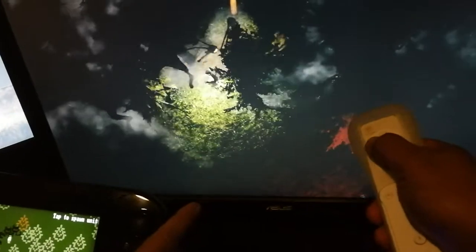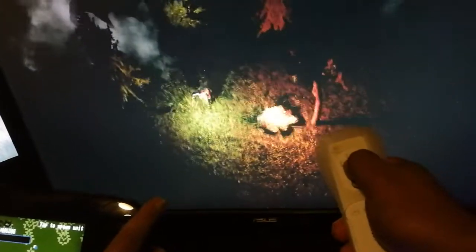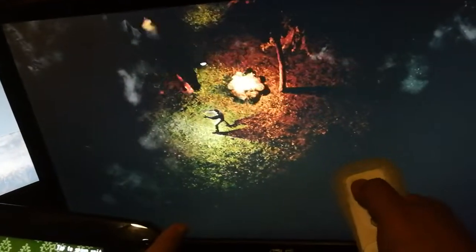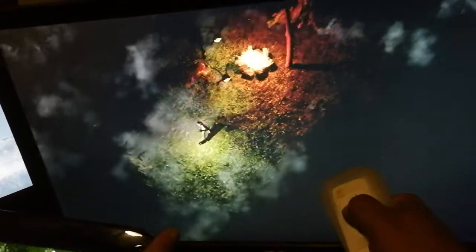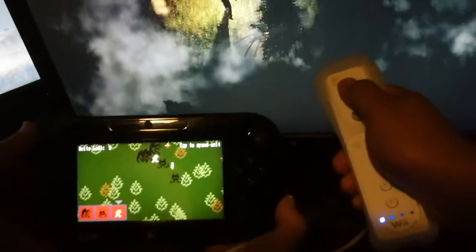I should probably go back to the campfires to help me have something to protect me. I'm gonna go back to the campfire. You can see the only way to really track down the enemies is to use your flashlight. He's got projectile enemies in there as well, so you've got a couple different enemy types. They all have different strengths and weaknesses.